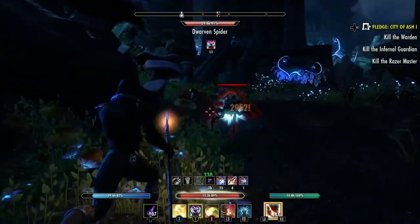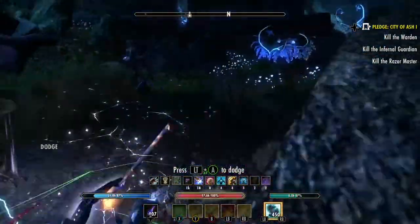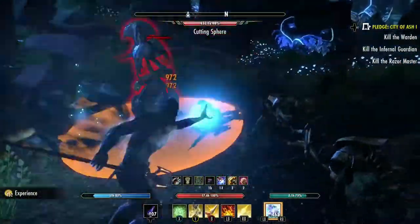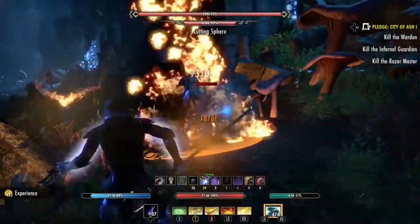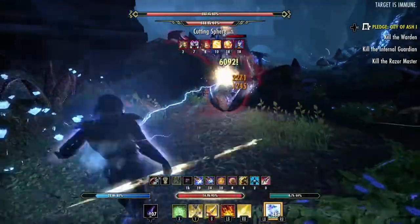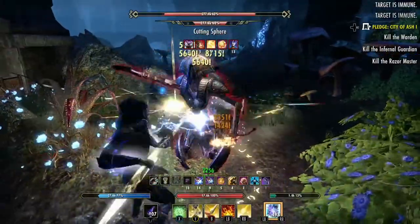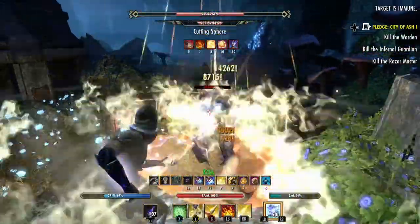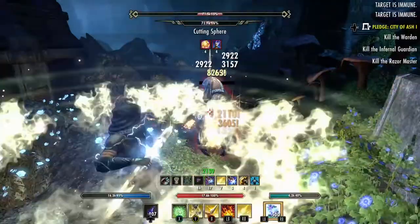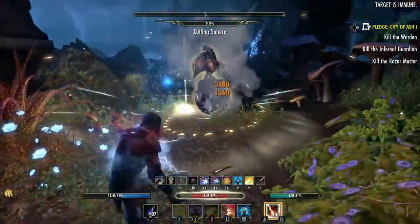There are some spiders here before him. There he is coming down the stairs, so be ready. He's sent his AOE at us. Try to take out the little ones first before we focus on him. Keep your shields up as much as possible. Watch that jump. I find that if we stay close to him, he doesn't really throw his AOE at us as much — if I stick on him, he doesn't really do it.